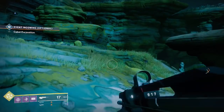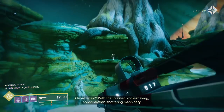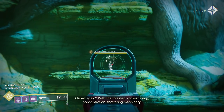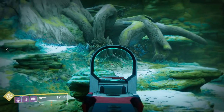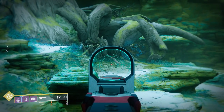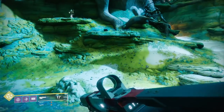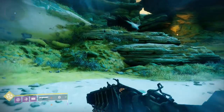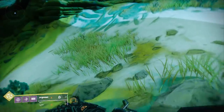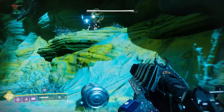Now that we have this event going on, our objective is to look for a secret boss. There could be a knight right here, a taken captain right down here, or under this tree a taken colossus. Our first objective is to take these guys out, but we want to make sure we use our super and grenades because we don't want to use our special ammo or heavy ammo if we can avoid it.